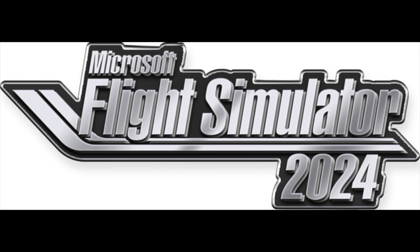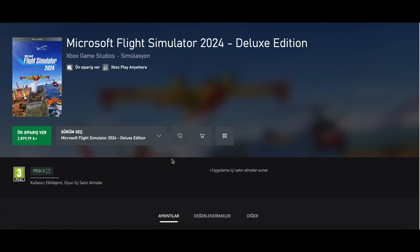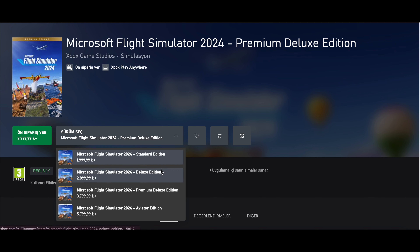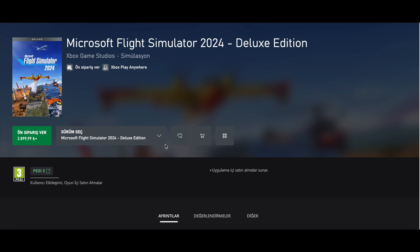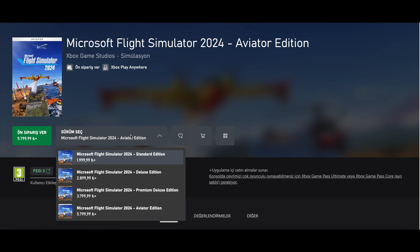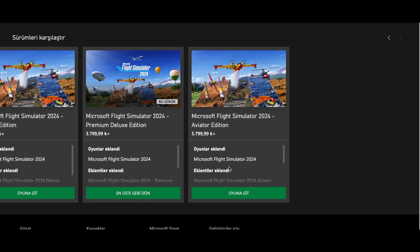Now let's get into the main event — what you're all here for. What you want to do is go to the Xbox Turkish account, the Microsoft Store account. You don't need a VPN for this. As you can see on the screen, you've got all four editions up to Aviator with their prices. For the Premium Deluxe Edition, you're looking at 3,799.99 Turkish Lira, which converts to around £83.81. Considering the UK price is £129.99, that's a very good saving. I did this for Flight Simulator 2020 — I paid around £25 back then through the Icelandic store during a sale.